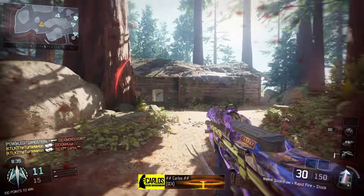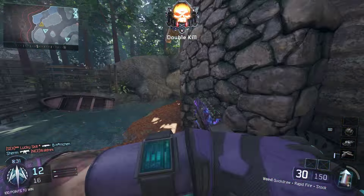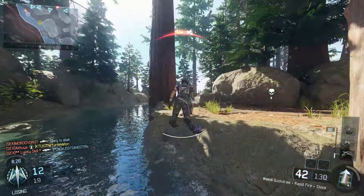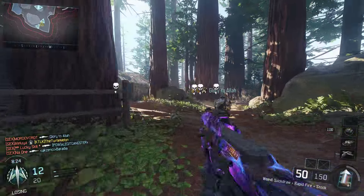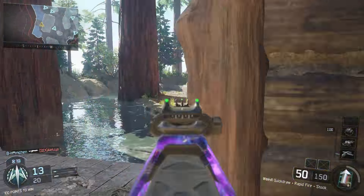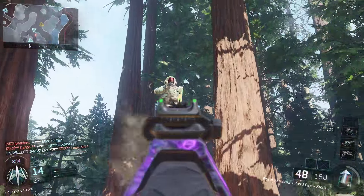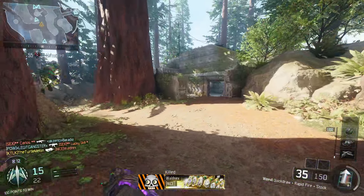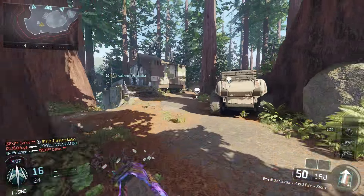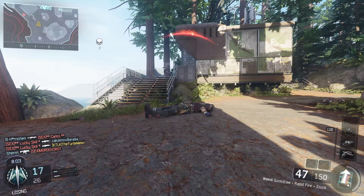Two kills straight off the bat. As you can see, the Weevil with Rapid Fire is a very very powerful combination. It has deadly accuracy and a pretty good range. The time to kill is very very quick — I think only the Vesper is faster. Redwood's a hard map to predict the spawns on, which is usually what I rely on for getting kills.